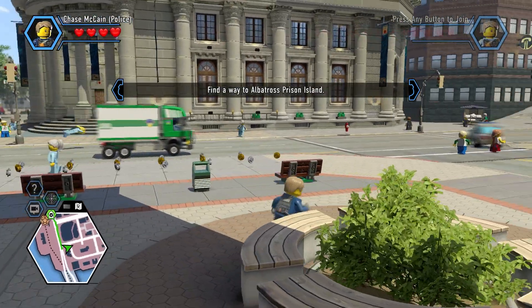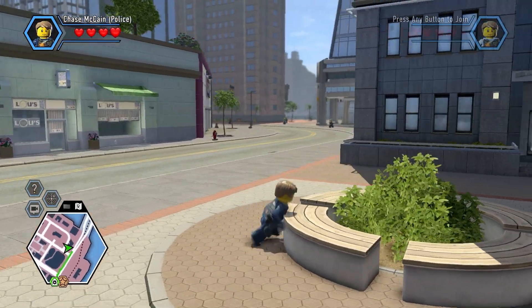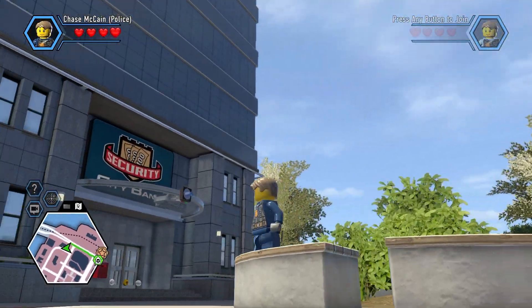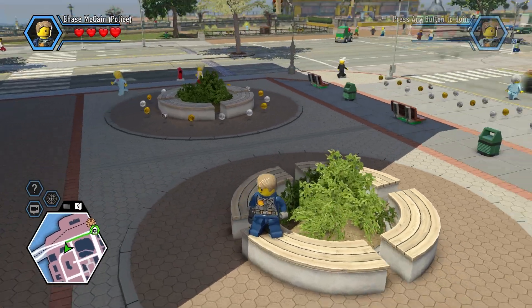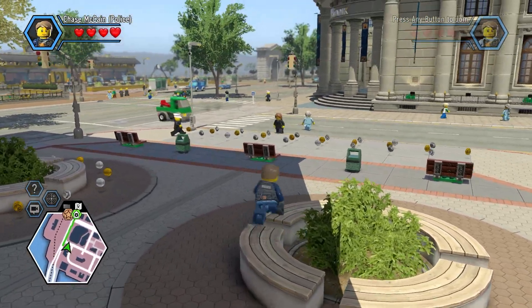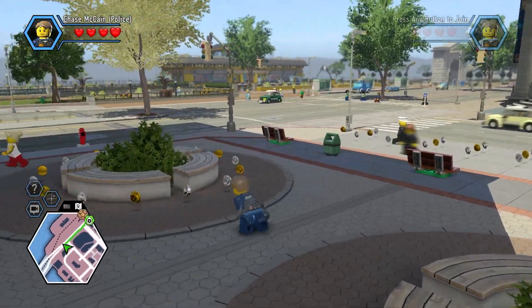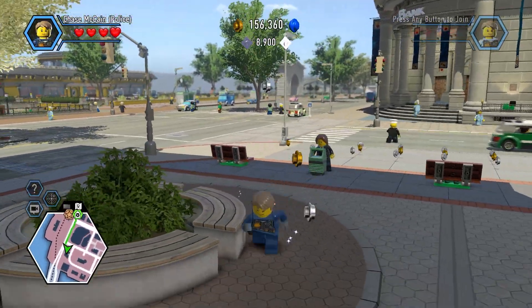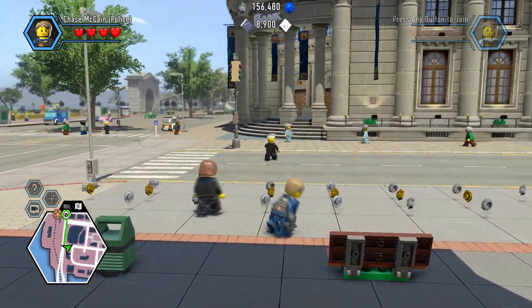Hey guys, it's the Mountain Man here and welcome back to LEGO City Undercover. In the last video, we climbed up to the rooftops and arrested some criminals and got a new lead. Turns out those criminals were working for Rex Fury and they pointed us in the direction of Albatross Prison to gather some information on how he escaped.